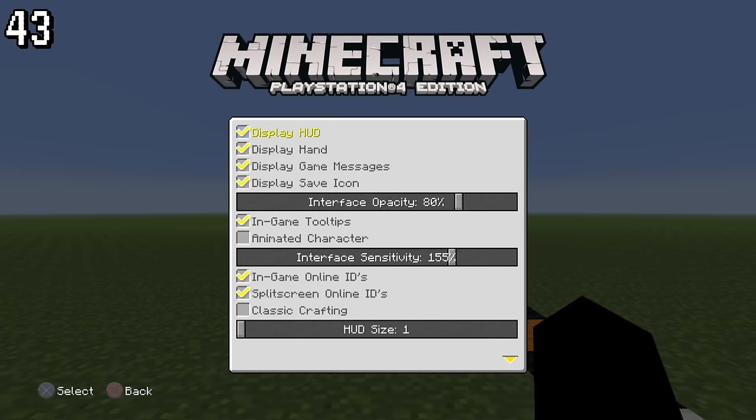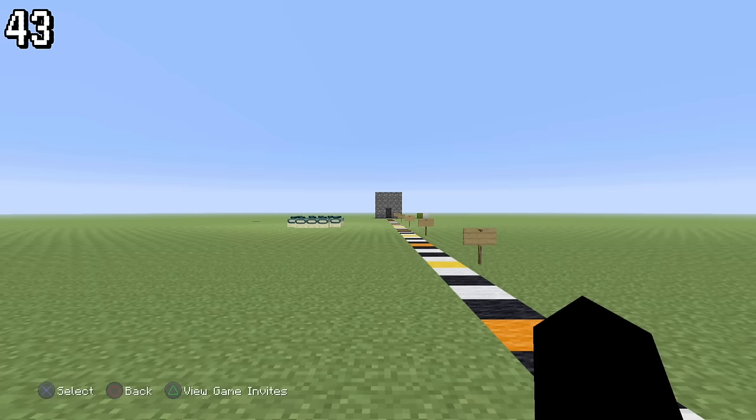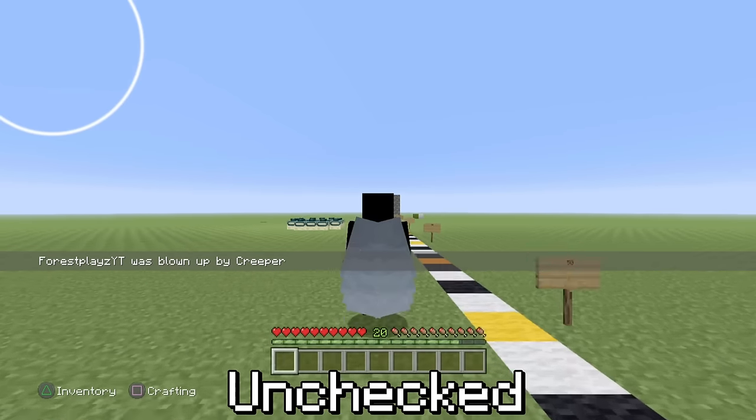In the UI interface, if you uncheck Animated Character, your paper doll — as Bedrock calls it — won't be there when you sprint or fly.